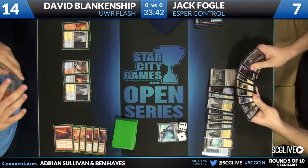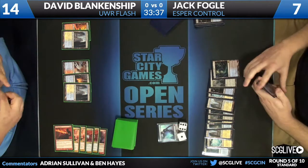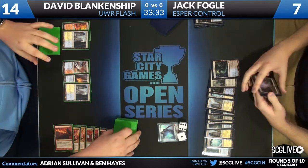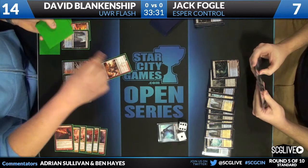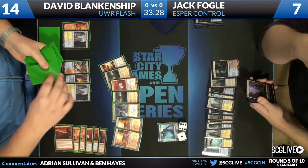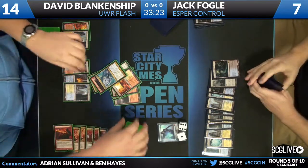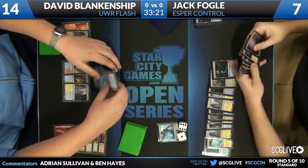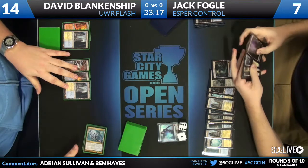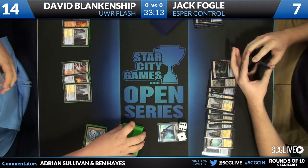Jack probably in good shape here. Jace is up to the point where it can ultimate, although I don't think we'll see that — probably content with either plus one or mill ten, and this looks like a mill ten here. And we get to show Jack Fogel that Sphinx's Revelation for the first time. This communicates to Jack that David's deck is a little less aggressive than other decks. Lots of good information there for Jack.